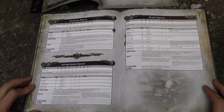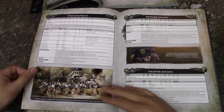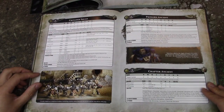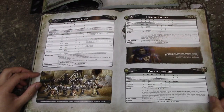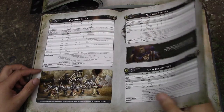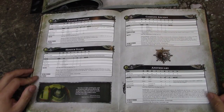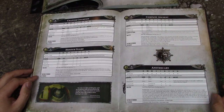Attack squads, Intercessors, and Scout squads are unchanged. Crusaders are unchanged. Then you have the Primaris Ancient, Chapter Ancient, Champion, Honor Guard, Company Ancient, and Apothecary. The Apothecary also has no bikes — again, removing options that require conversions with no stock models.